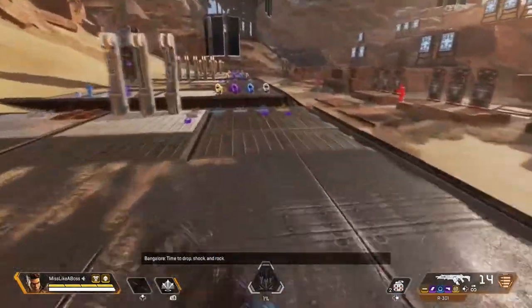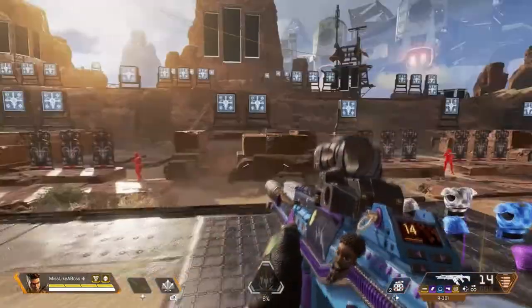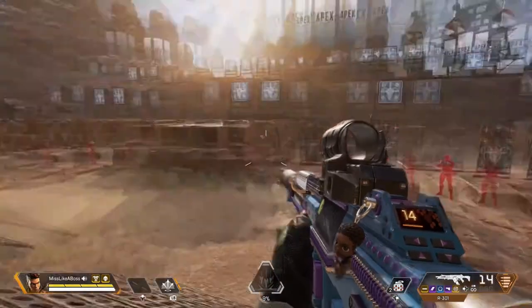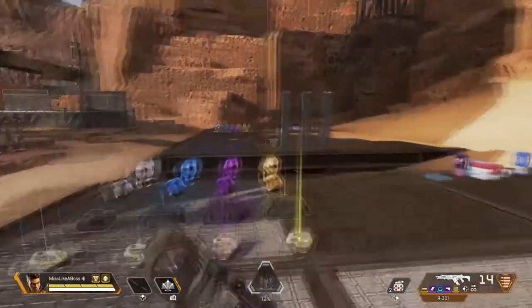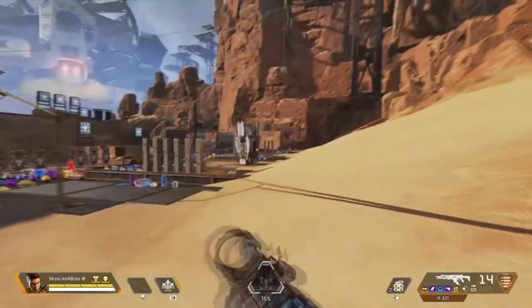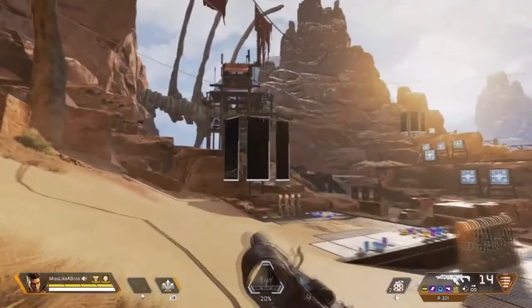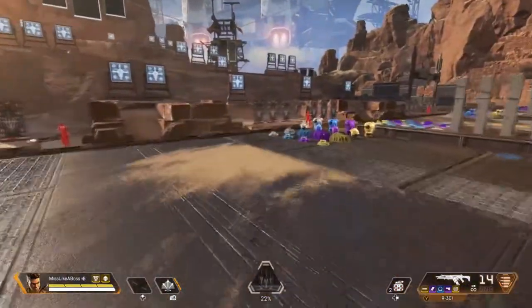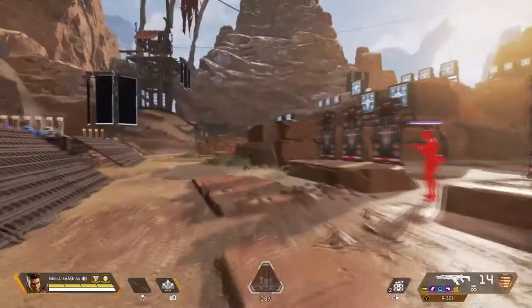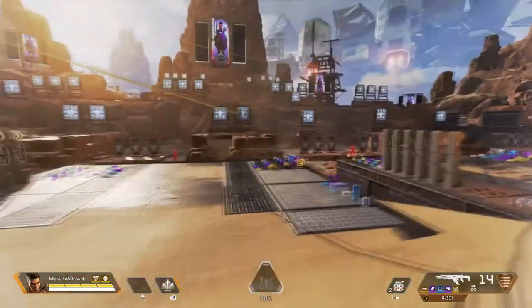Alright guys, that pretty much is a rundown of the tips and tricks. Something weird happened — that thing Bangalore just did is called Double Time. When she's spotted and being shot at, she kicks into high gear and runs extremely fast. Heads down, airstrike danger close — she's fast as hell. Very useful when she's running away from danger.